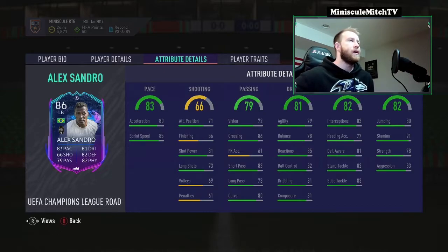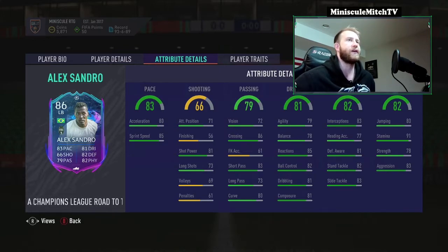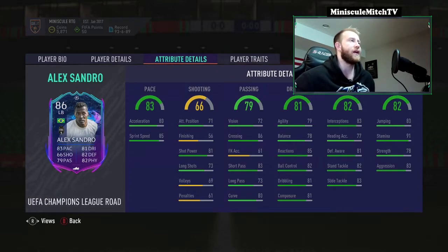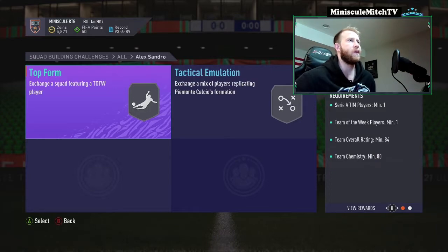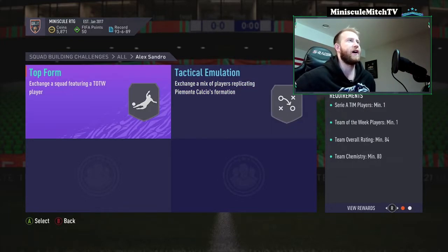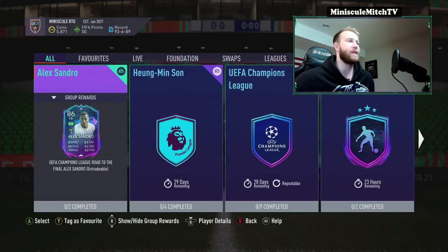This is a card you've got to look at — it's going to be upgraded over time. Defending is pretty solid and the physicals are actually pretty good: 91 stamina, 83 aggression. He's Brazilian, he's from Serie A, and he's from Juventus — they are definitely going to advance in the Champions League. I can see this card going to like an 89 or 90. It requires two squads, 84 rated with one Team of the Week player — pretty simple — then 86 rated with one Juventus player. I'd guess around 150 to 200k.